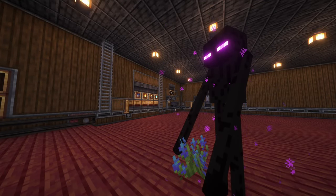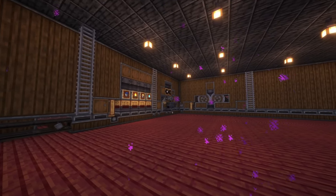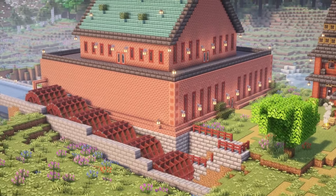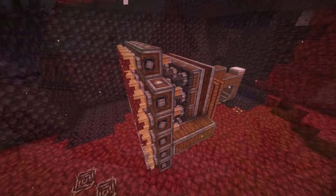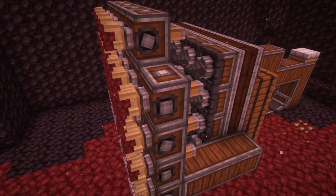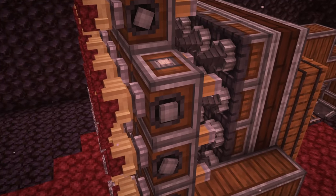Last time, we built an entire Create Starter Factory with 15,000 stress unit producing water wheels so we can do all the Create things. In this episode, we're using all those materials to make an amazing netherproof tunnel building contraption that will take us anywhere we want to go in style and safety.